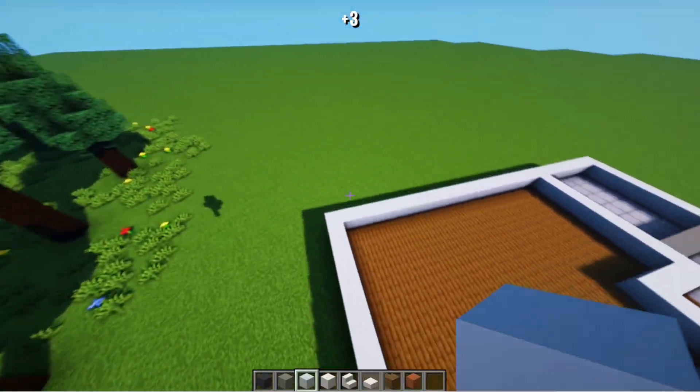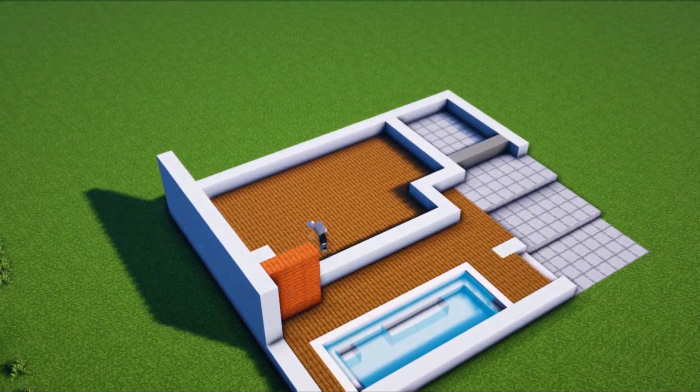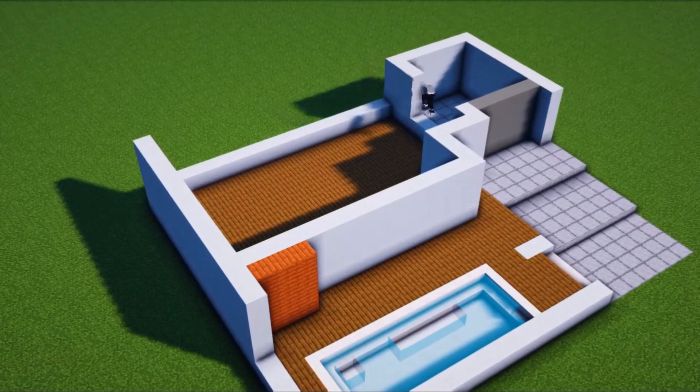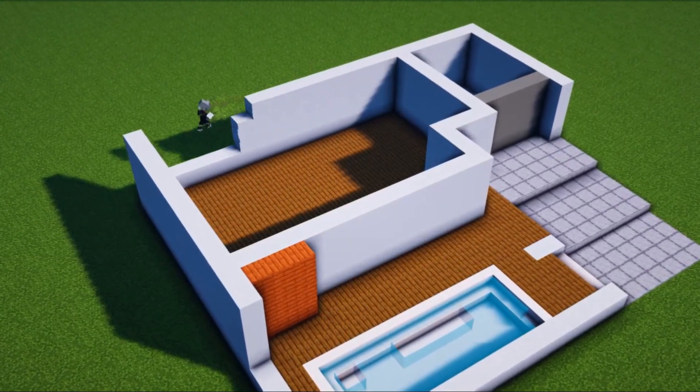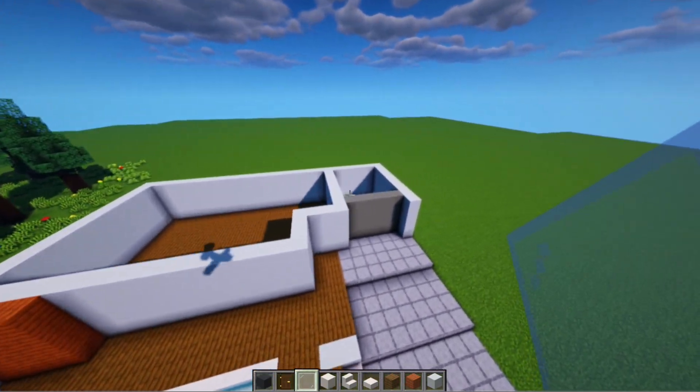Next we will raise all this pattern by 3 more blocks. We've raised everything like this. Next we will make the windows first.